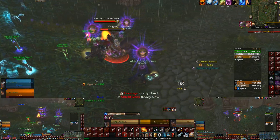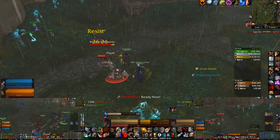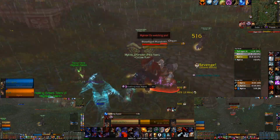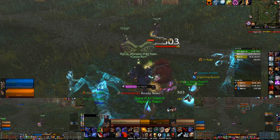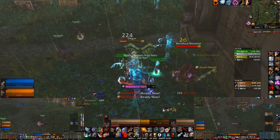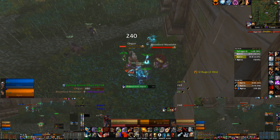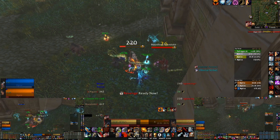I will swap the druid to bear form, just in case - sometimes the DoTs still trigger it. Tremor totem - thank you, tremor totem. That's why. You'll pull these mobs and it's not good. I can't - at that point I've died, cause I've forgotten totems or something. So many times.